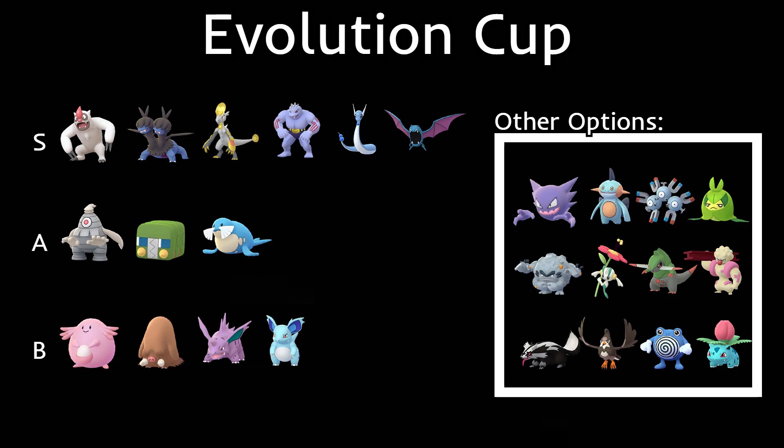We also have Machoke. Of course, you can't use Machamp, so Machoke with Karate Chop and Cross Chop — Cross Chop is a legacy move, so you might not have it. That's going to be a little unfortunate if you don't. If you're looking for a Counter user, probably go with Vigoroth. Machoke is a good one if you happen to have it, but I don't think it's worth using an Elite Charge TM for it.